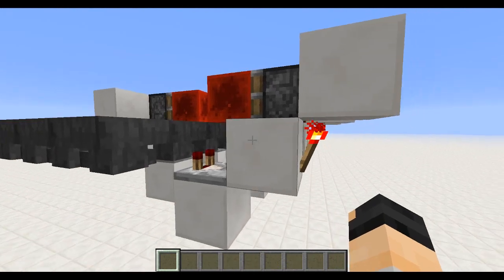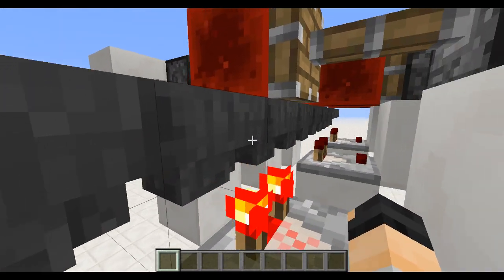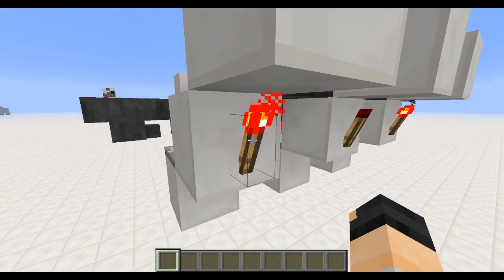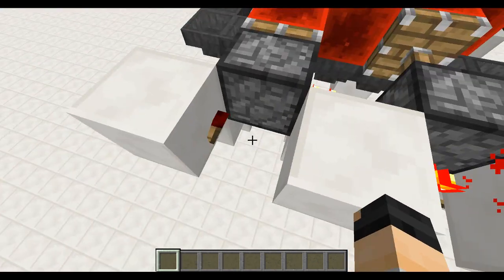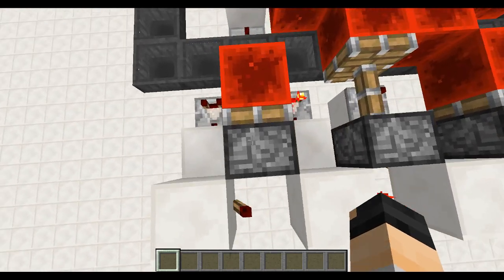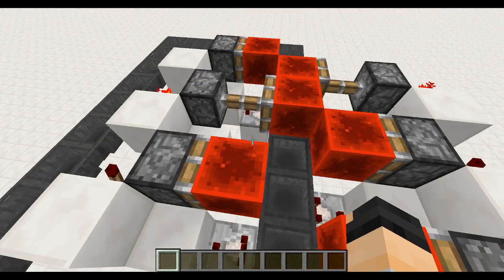How to build this is very simple: you look at the way the hoppers are going, and you take a comparator tick going out from there, then a redstone torch. Then in the direction of the hoppers you put another redstone torch, and then a sticky piston with a redstone block in front of it.